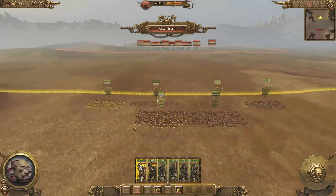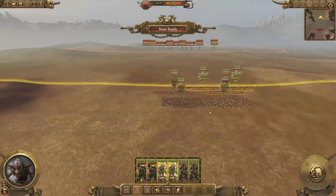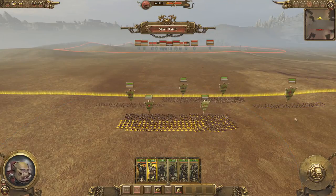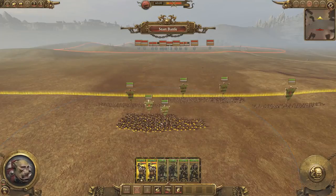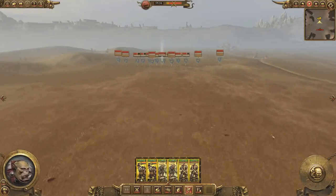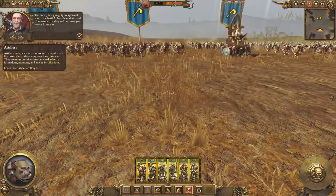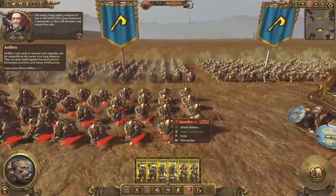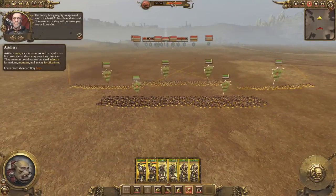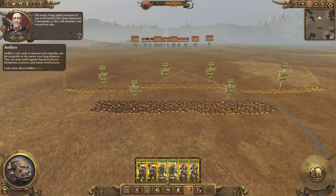I probably should have just conceded this one. We've got a little group of fighters and a little group of archers. Their army has grudge throwers — bring mighty weapons of war to the battle or they will decimate your troops from afar. I don't think we have much chance of walking out of this one. The meter reads 7.30 versus 9.37, but a dwarf unit is worth way more than an orc unit.